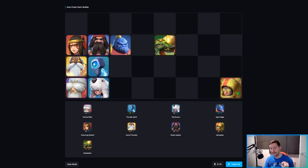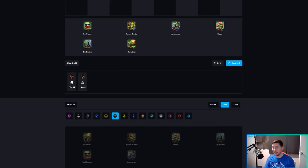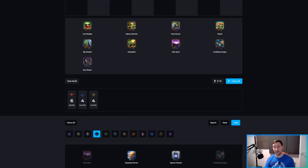The best version of Goblins right now is classic six Goblins, and then you add whatever you like. Classic additions include Warlocks — add Dark Spirit — and then some people add Frostblaze Dragon and Soul Reaper to give you six Goblins, four Warlocks. I'm going to copy that as it's a pretty solid build.